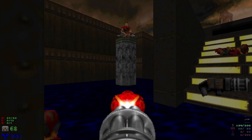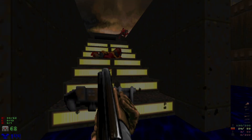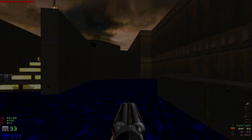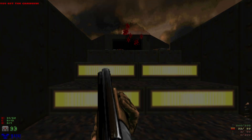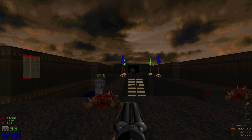Let's take out the glitched chain gunner there. Take out these enemies up here, and then we're gonna do the little jump into the hole right there.